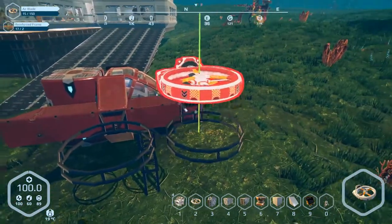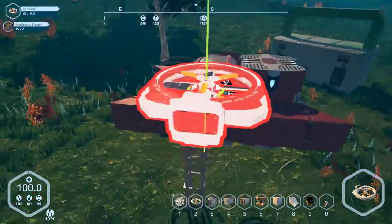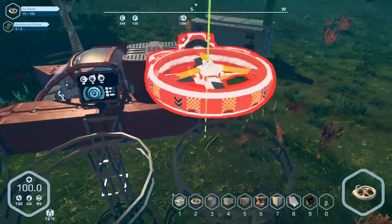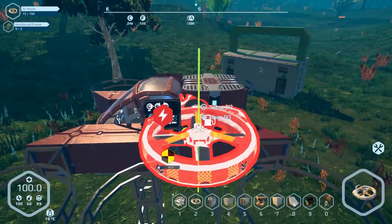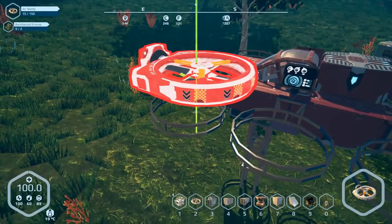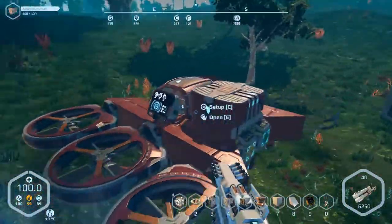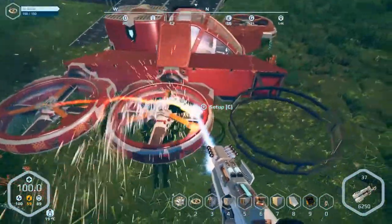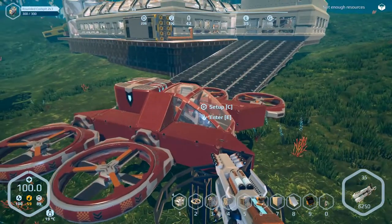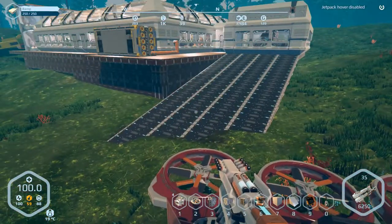Now it's just a matter of putting some air blades on here — red ones there, there, and there, and repeat on the other side. This thing is extremely light right now: 1,800 including the posts set in the ground. That's not too bad. We'll see how well this goes. Oh, I'm out of electronics — I was still printing some, so I'll be right back.